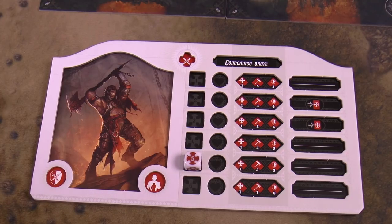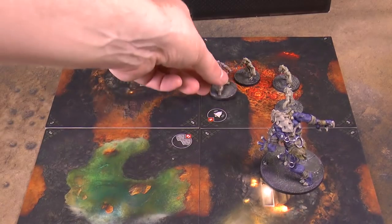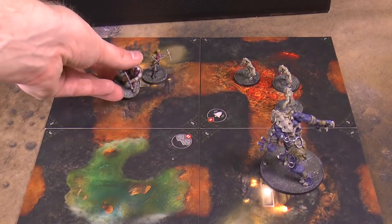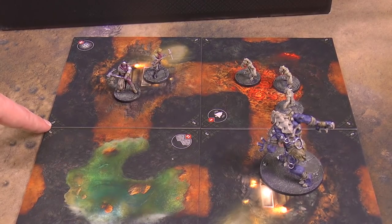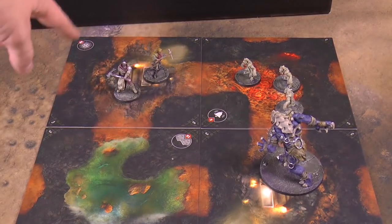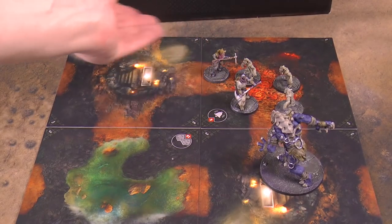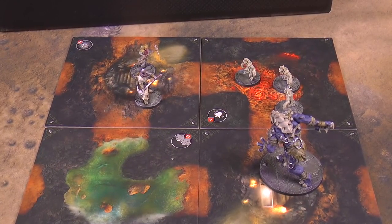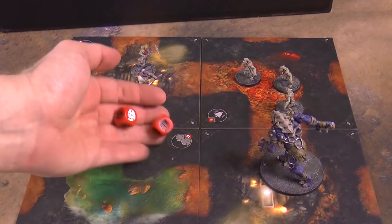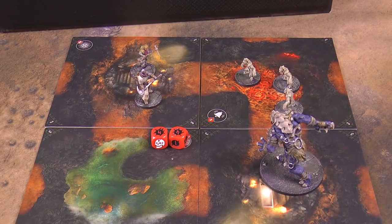After you assign your dice to all the characters, you activate each of them — you either move then attack, or attack then move. Moving is simple: you move the number of squares you were assigned, as long as there's an open pathway. You get one or two movement based on which action die you selected, and you have to obey the tile rules — so on some tiles you can only have three heroes and three enemies.